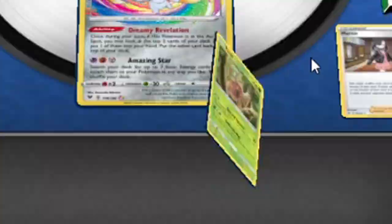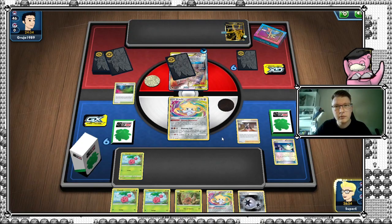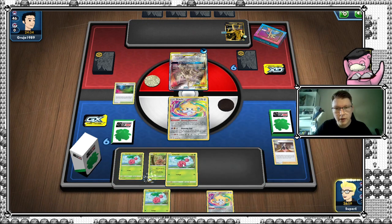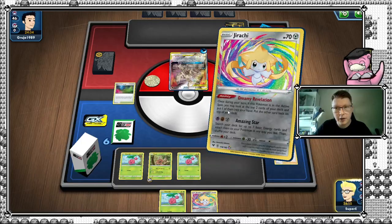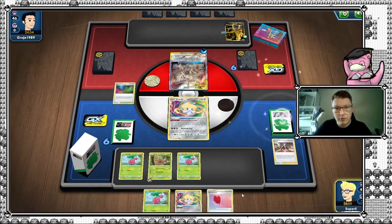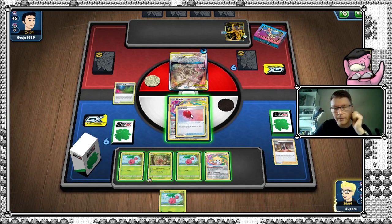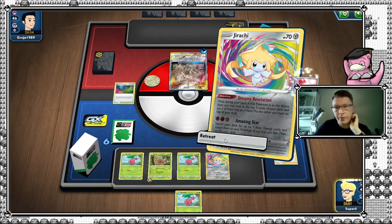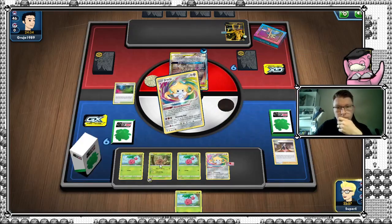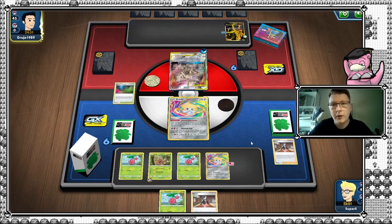Let's see what we get here — should hopefully get a Pinsir. And we got one, fantastic. We even got a double energy here. Let's hope there's no hammers coming our way, and let's try to see if we get something nice from Dreamy Revelation. We got an air balloon. This is not a terrible turn one.